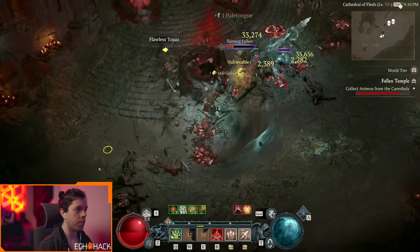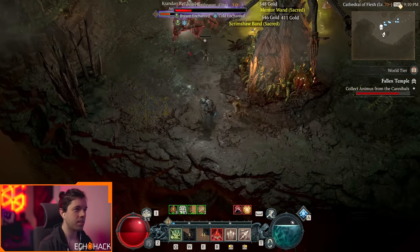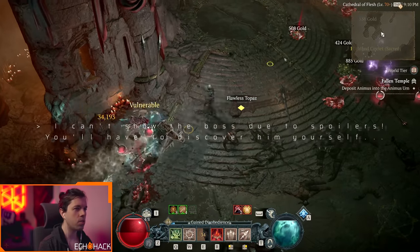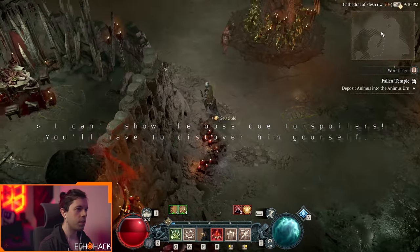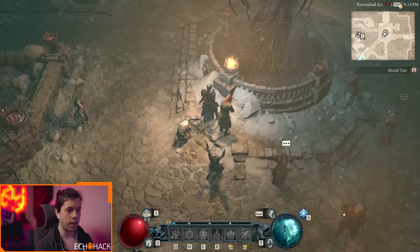These animus carriers are nasty — I'm glad I discovered that. It seems like an extreme amount dropped, and it looks like you don't have to kill all of them. I wonder if that's a bug. But there it is — Tier 4 Torment is unlocked!